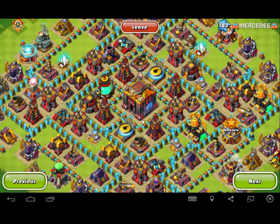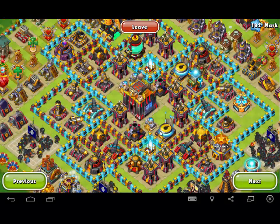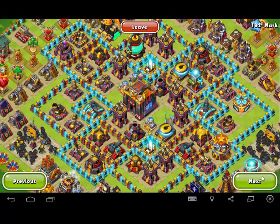This base is easy because I'm only seeing one Ion, so I'm not even going to spend time on this. Next base — two Ions, way too close. Drop Airstrikes right here. GG, good game, three star.